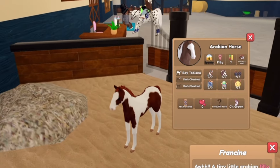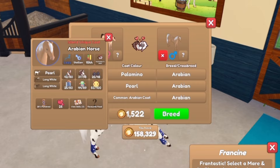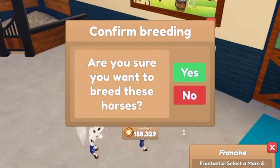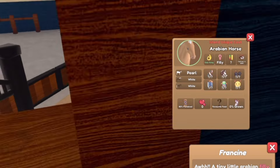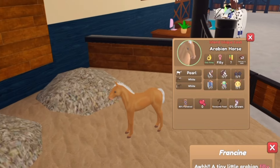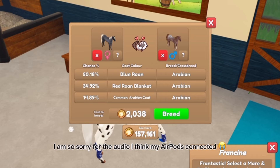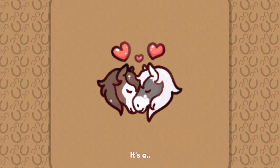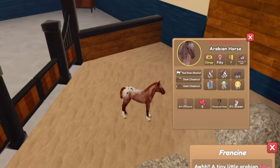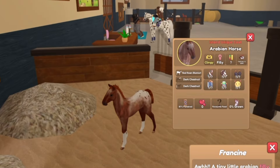Actually a really cute foal, but still no mismatch. Next up we have my palomino legacy coat Arabian mare with my pearl Arabian, which is an island unique horse coat, on a stallion. This time it is a filly — oh well, at least it's still pearl. It's a pearl horse but it's still just white. Now we are doing my blue roan mare with my island unique coat red roan blanket Arabian stallion. And we got a filly with dark chestnut yet again. Super cute though — I do love roans, roans are super duper pretty.